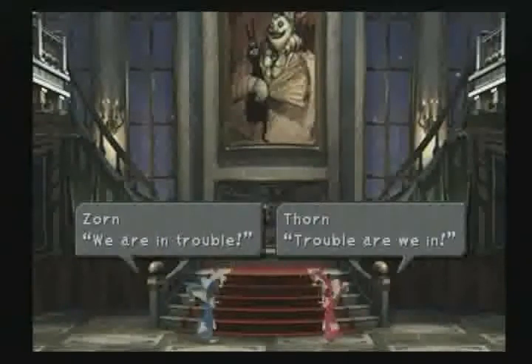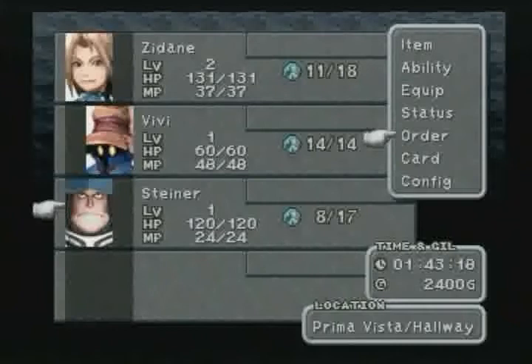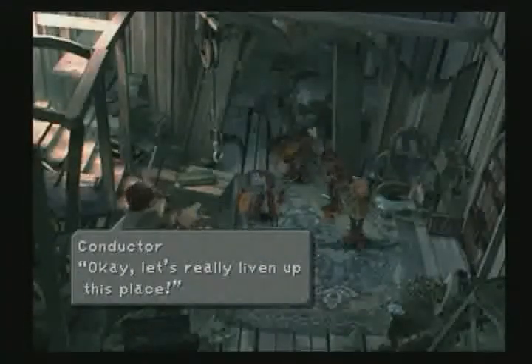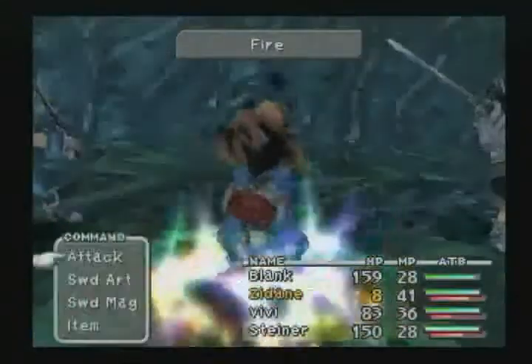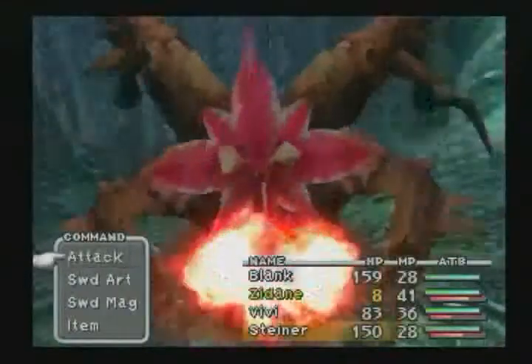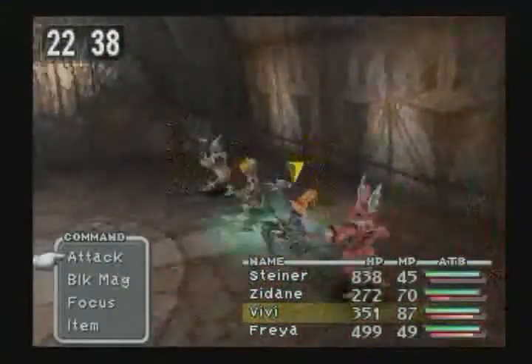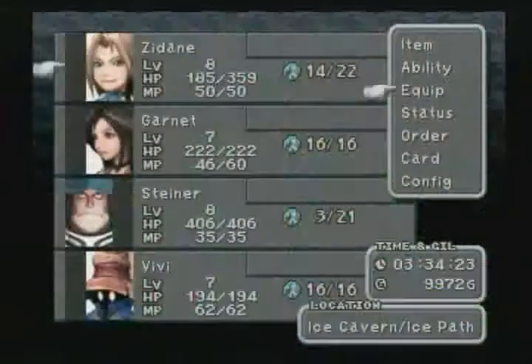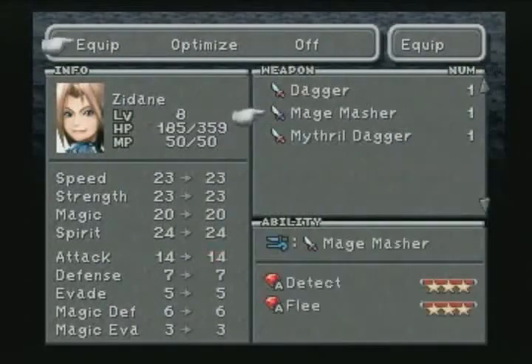In an attempt to return to basics, Final Fantasy IX aimed to take on the fantasy color prominent in earlier titles of the series. However, this installment was not without new features. Final Fantasy IX introduced the active time event system, putting players in the middle of the action. The game did not feature any job changing, as party members already had set professions such as thief, dragoon, or black mage. Though by equipping items, characters could obtain various support abilities, giving players the option to further customize their party members.